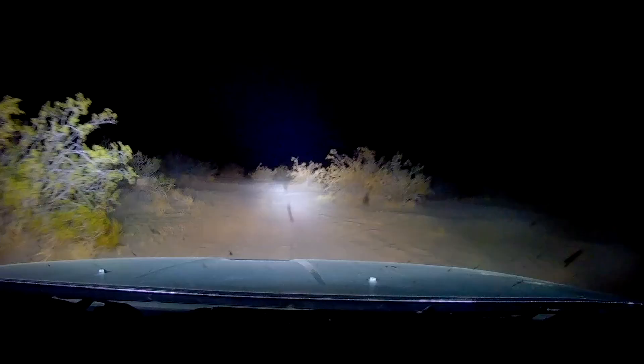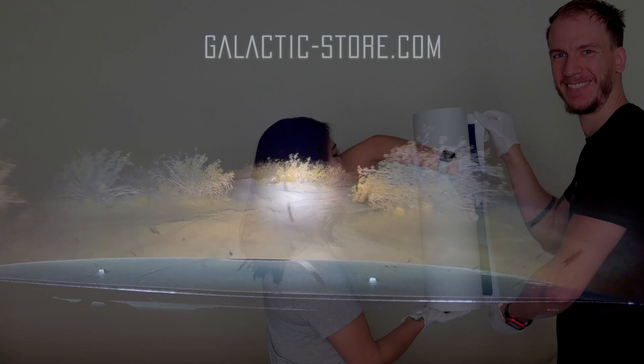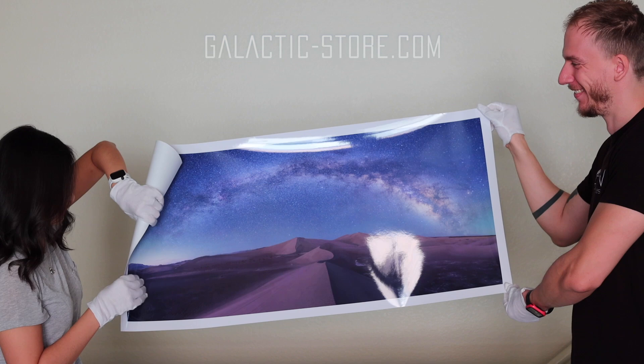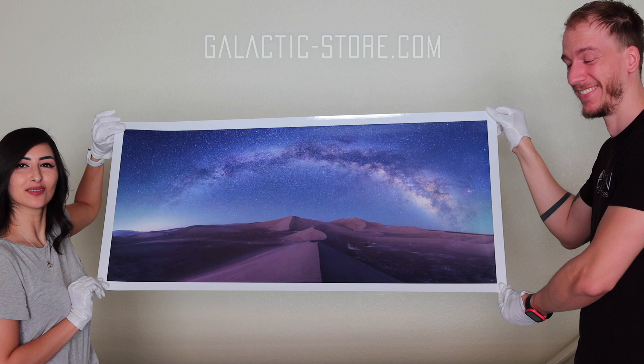This image will be available for 10 days only on our new print store when it goes online on June 18. We'll have 9 of our favorite images at affordable prices, including a digital bundle full of wallpapers for just $5. It would mean the world to us if you check it out — you can also sign up for updates by clicking the link below.